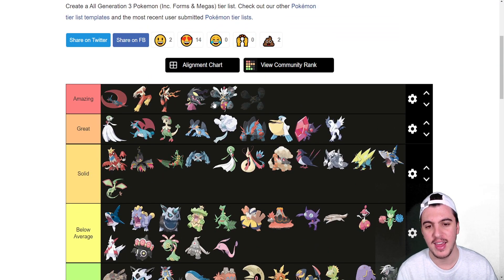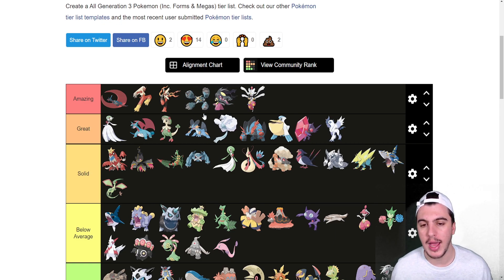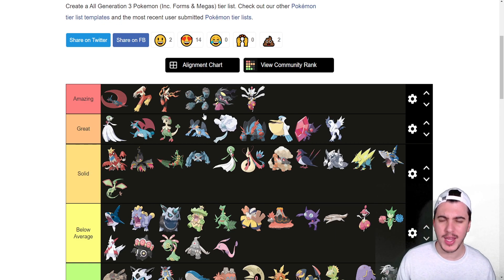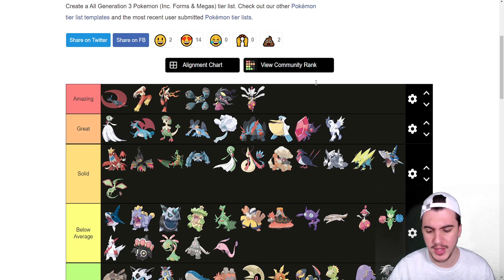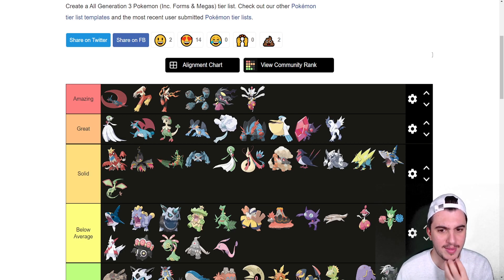Mega Metagross goes into the Ubers tier — Tough Claws-boosted attacks are obviously really good. I want to put it here — really good speed at 110 for no reason at all. Its lowest stat is 80 HP and its lowest offensive stat is 105 Special Attack. It's got ridiculous stats for no reason. Tough Claws-boosted Bullet Punch, Meteor Mash, and Iron Head are insanely strong — there is really no consistent answer for Mega Metagross. One of my favorites.